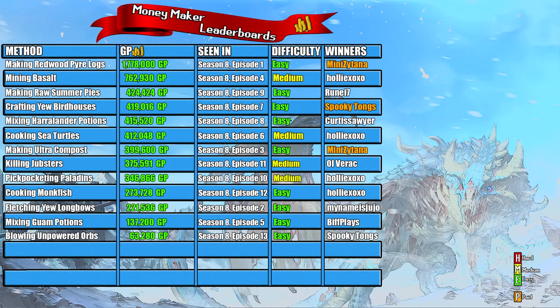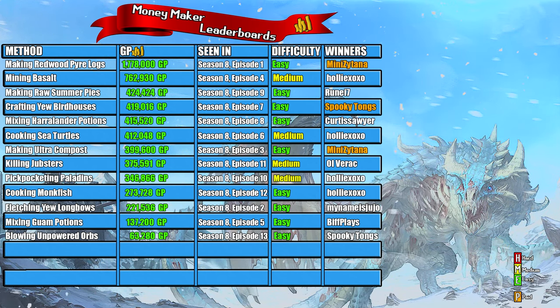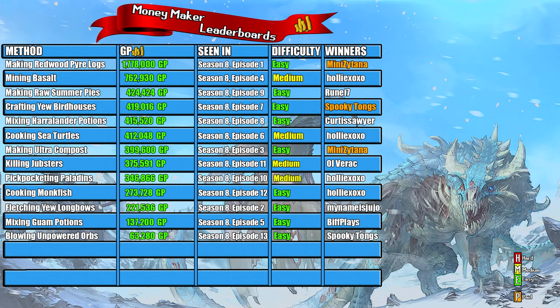Welcome to the money maker leaderboard. On this leaderboard I rank the money makers after I've tried them, split into four columns. The first column is for the method used. The second column is for the money that method earned. Column three is for the order the video ranks compared to the order I released the videos. Column four is for difficulty — red for hard, green for easy, and yellow for medium methods that fall in between.